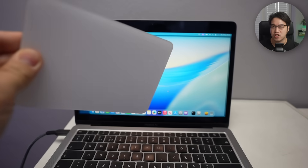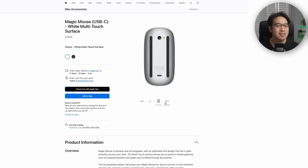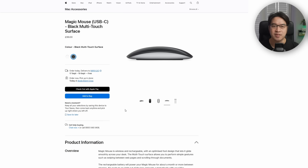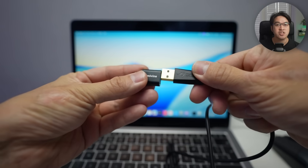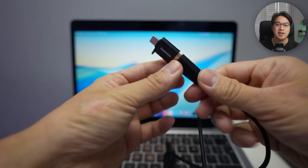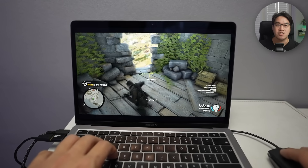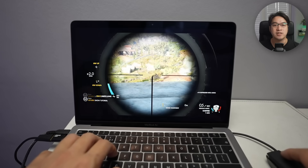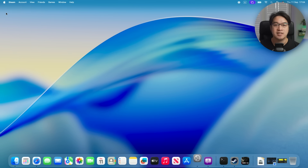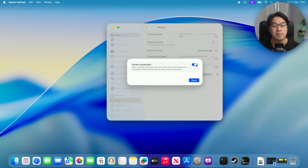Number three: mouse. A trackpad works great for casual gaming, but if you're more serious about shooters or strategy games, you'll need a mouse. Avoid Apple's Magic Mouse — it can't left and right click at the same time, which makes it kind of useless for gaming. Most Bluetooth or wired mice will work fine. If you're using an older USB-A wired mouse, just grab a USB-A to USB-C adapter. One must-do tip: disable mouse acceleration. macOS has built-in acceleration that makes movement feel floaty and inconsistent. Disabling it gives you precise, consistent control, just like on Windows PCs. Go to the Apple logo, System Settings, Mouse, Advanced, and disable pointer acceleration — especially useful for first-person shooters.